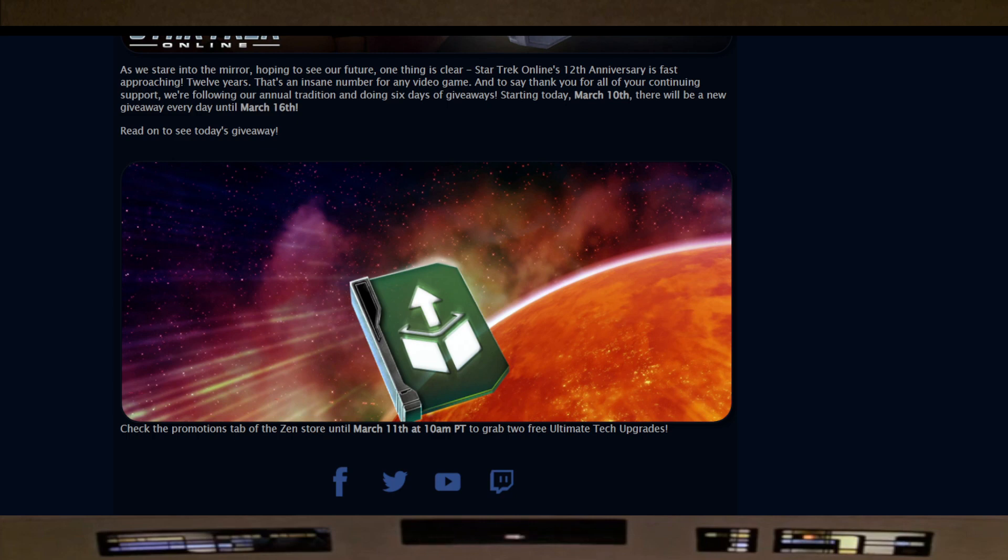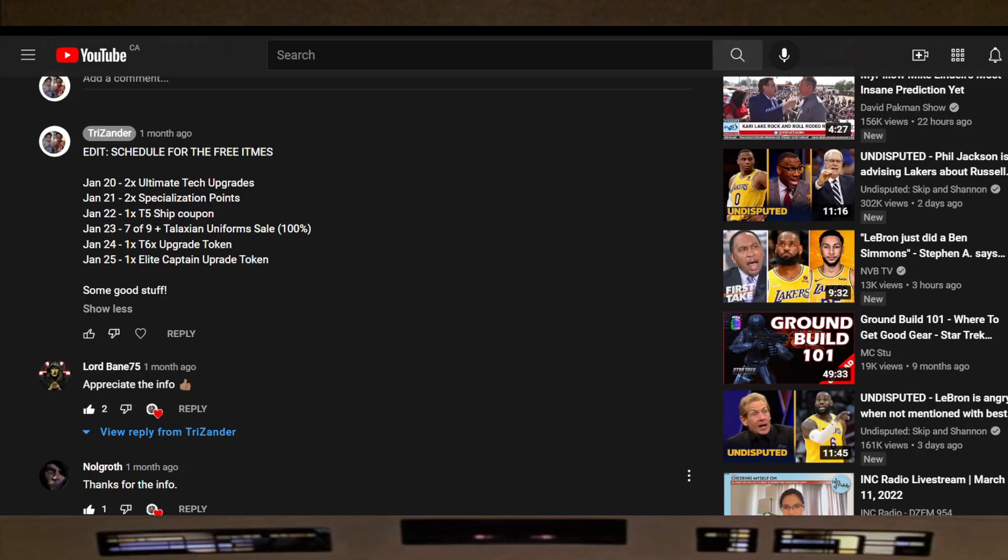Now, if all things are the same as what we got on PC, here's what we're looking forward to, Captains. Day one was two ultimate tech upgrades. Then the next day should be two specialization points. Day after that, one year five ship coupon — I'm so excited for this because on console it's a free account, so I'll get another ship. I've made a video on which ships I recommend, and I'll link it in the description below.